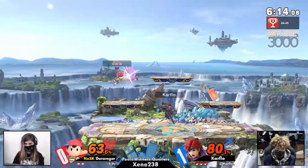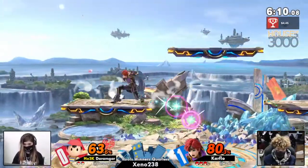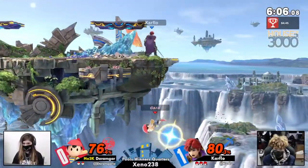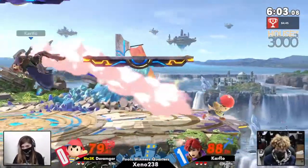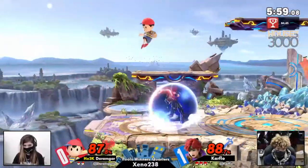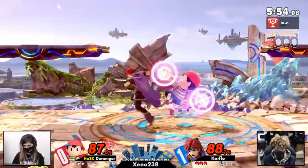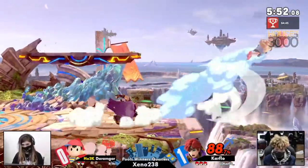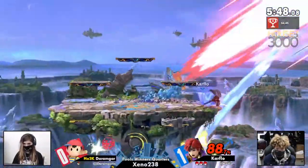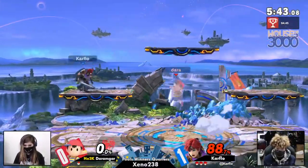Durangar gained some percent here but needs to extend it more. Roy's on the hunt. PK fires like that didn't get punished right there, but car flow jumped in preemptively to bait it out — clearly having a read on when durangar is going to press a projectile or aerial. Good spot dodge there by car flow.